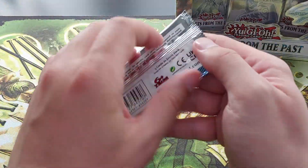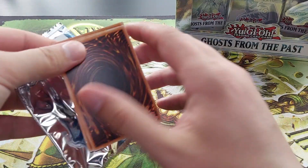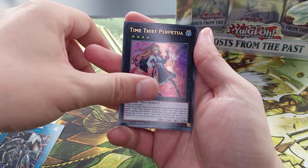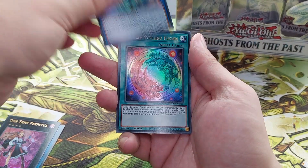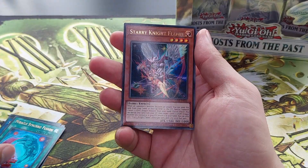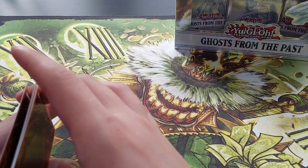Last pack from this box. We get: Sunvine Garna, 20 Perpetua, Splash Mage, Miracle Synchro Fusion, and Stereonite Flamel as the last card.